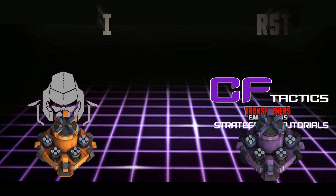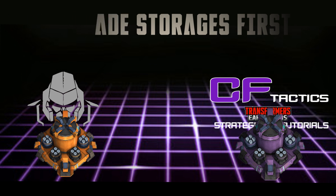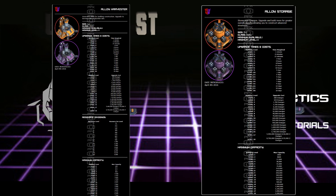Upgrade your storages first, then your harvesters. Every level of your base will offer greater capacity for your resources. Energon, alloy, and ore 13 are precious resources and you will need them at almost every stage. After each level upgrade your resource storages first, increasing their capacity, then increase your harvesters. I'm also including storage and harvester information so you can see the capacities and their yields.